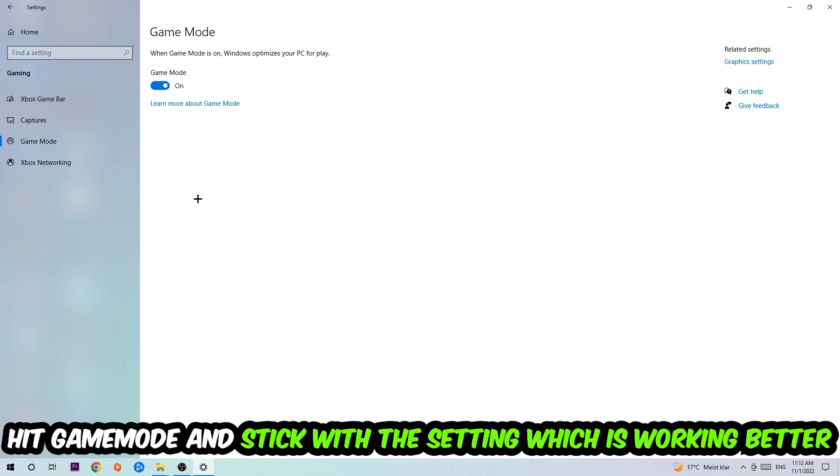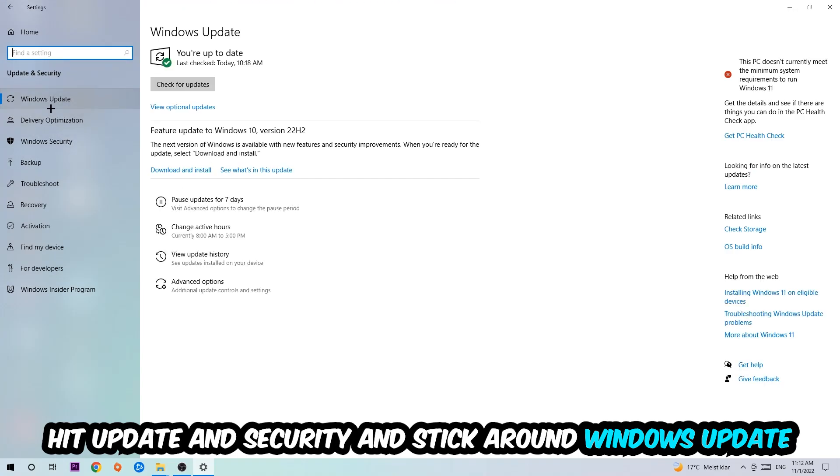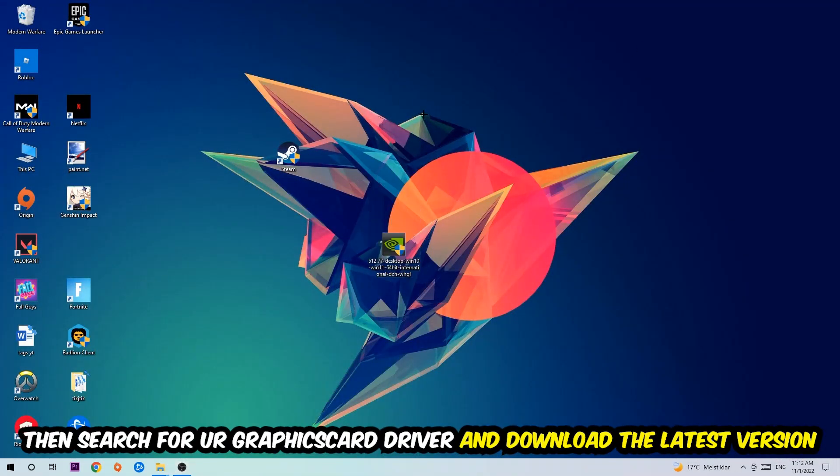Hit Game Mode — I can't really tell you to turn this off or on, you need to check it for yourself and stick with the setting that works better. Then go back and hit Update & Security, navigate to Windows Update, and update to the latest version of Windows. Once finished, search for your graphics card driver application on your PC or browser and download the latest version of your GPU driver to provide the best possible performance.